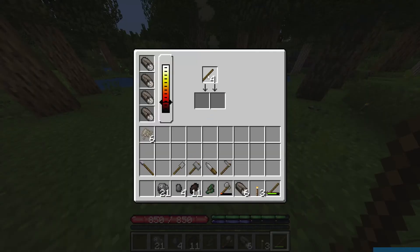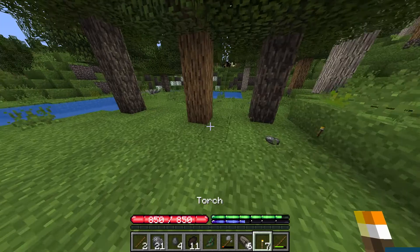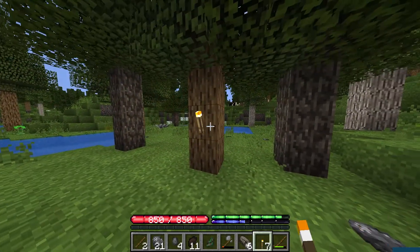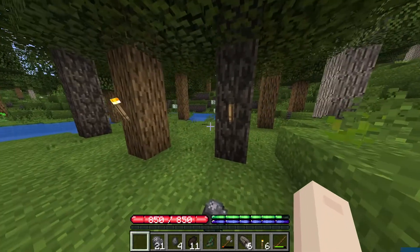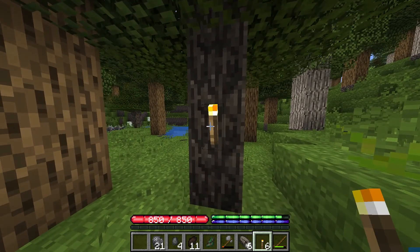To create torches, just add a stick to the fire pit. After a few seconds, you'll get two torches, which can be placed to light up an area normally. Keep in mind that torches in this mod are slightly more realistic and will only burn for two in-game days. To relight those torches, just right-click one with a lit torch in your hand from your inventory.